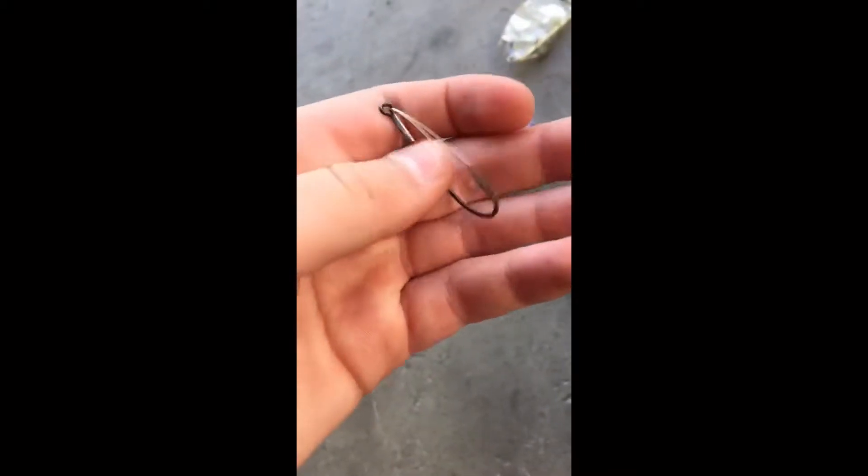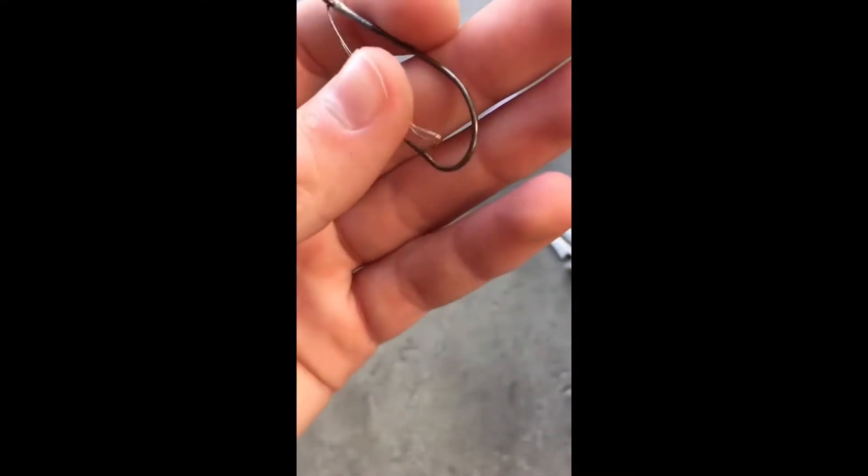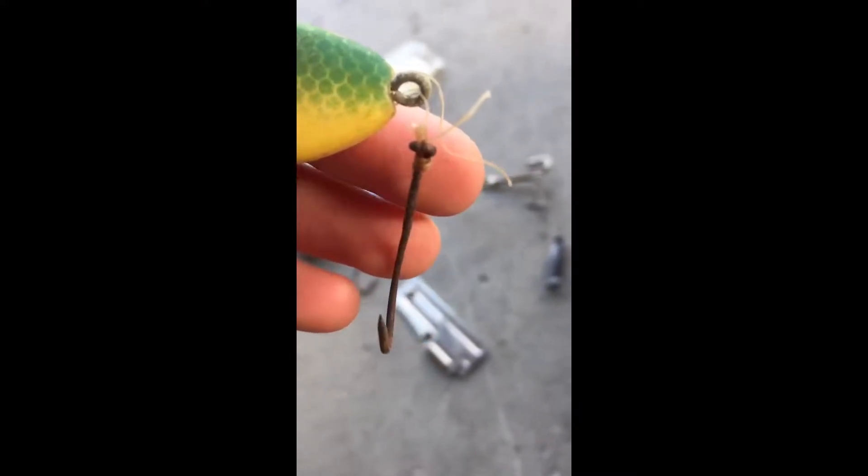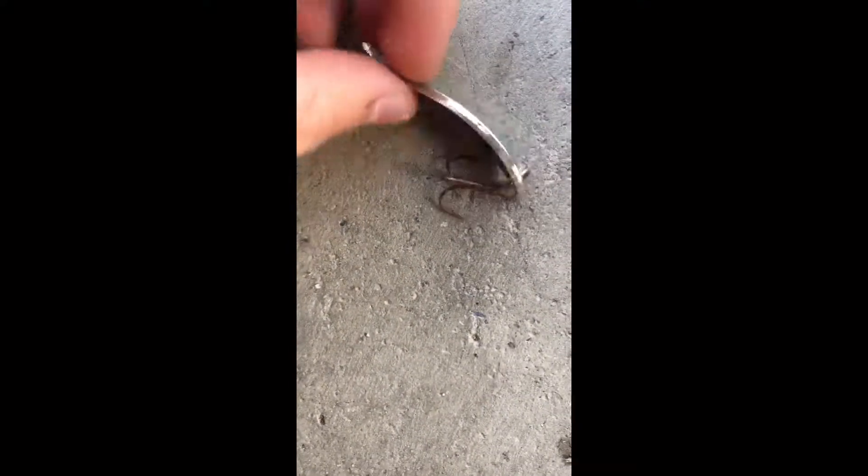This is a really old tackle box. We've got a weedless hook — basically what this is for bass fishing is this guard keeps the hook from getting caught in the weeds. There's also this thing I'm not sure about; I think it might have been made by the person who owned the tackle box — like something got broken and he just fixed it up.